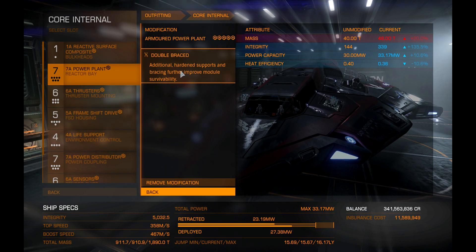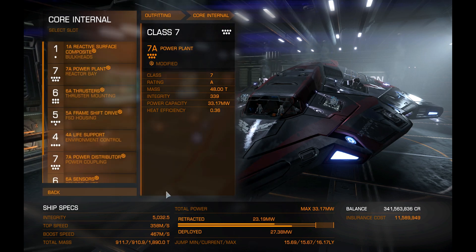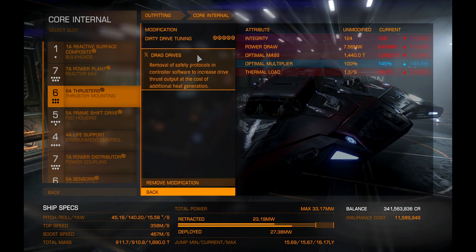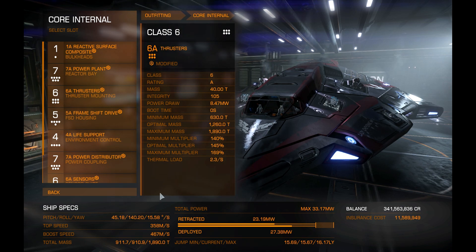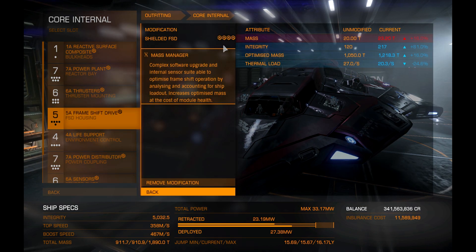The ship is decently fast at 348 m/s and 4,679 boost speed. I have Dirty Drives with Drag Drives. The ship has an awful turning radius — it just doesn't turn well — but it's still a great PvE ship and a classic PvP option. It's also great for ramming: I think it weighs over 800 tons when fully loaded, so it makes a decent rammer.